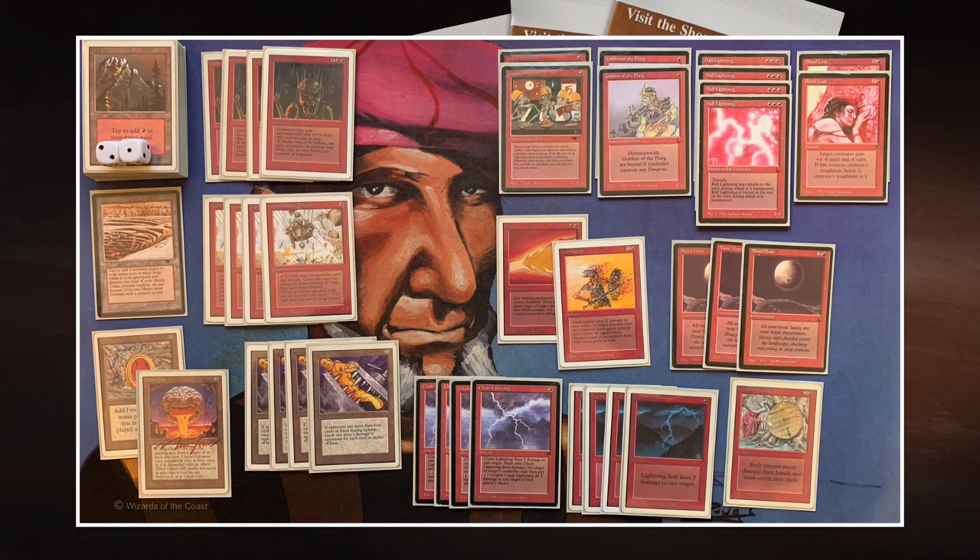My deck needs consistency — I want to cast Ball Lightning on turn three. And I'm playing four Goblin Kings which also cost double red. I'm really committed to the color red, so I don't want to make it more difficult. I want to win on consistency. If I start splashing like my opponent is doing with the Sedge Troll, needing black mana sources, I'm not going to do that. This is my deck. We've looked at the opponent's deck. Now let's go to the match!